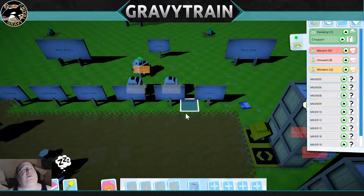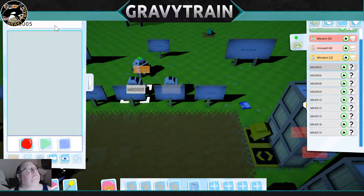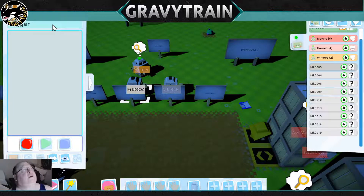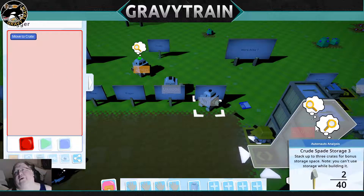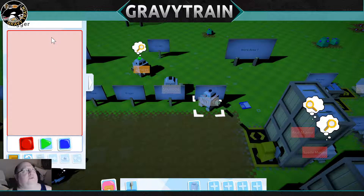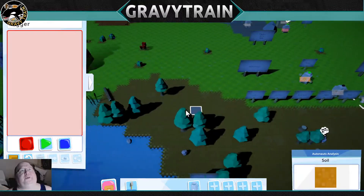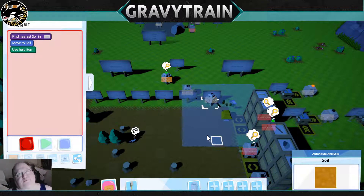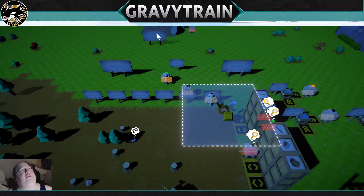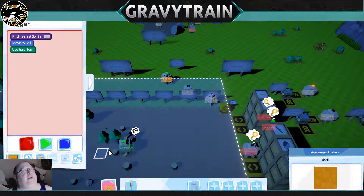Next, we'll go ahead and do the digger. The digger is basically going to be exactly the same. I'm going to come up here and grab a spade. I'm going to dig right here, and meanwhile: find nearest soil, flex structure, or area two — so he will dig all the holes in this area.